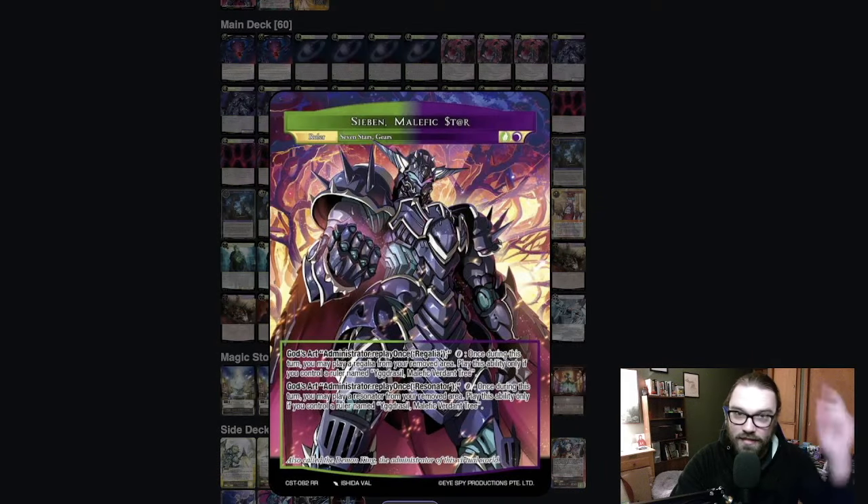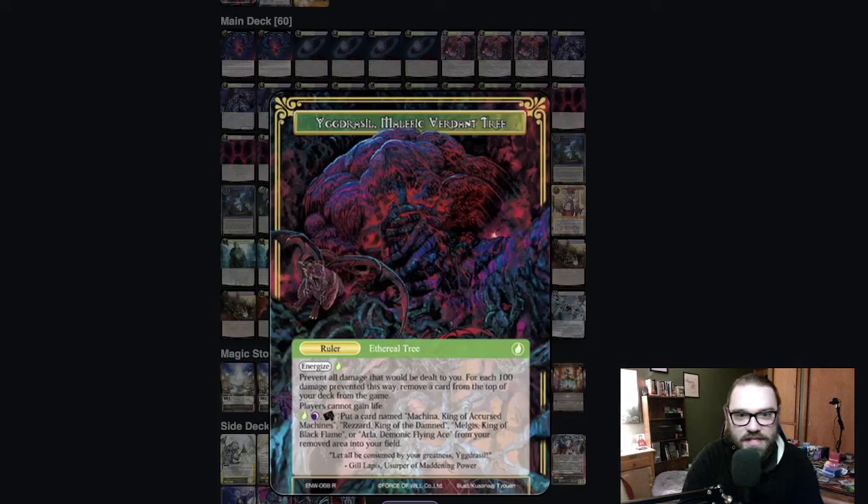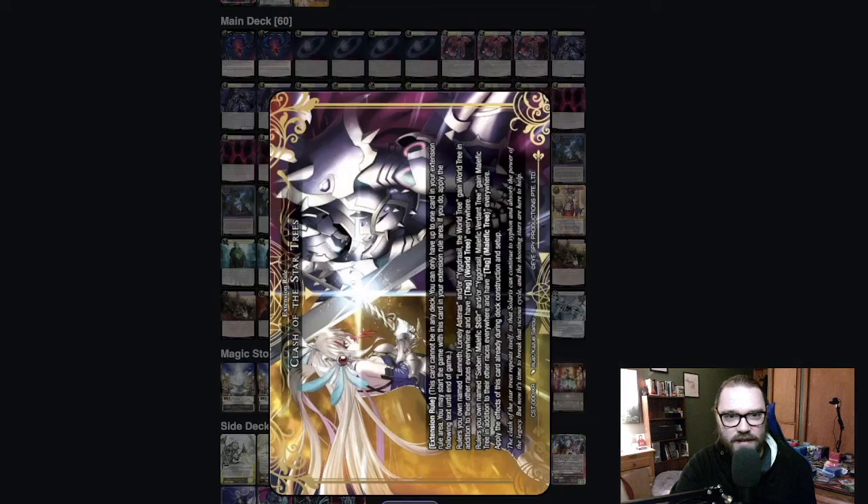Class is in session. So Zeebin, the malefic star — we were wondering when number seven would show up, and he's finally here, and he is a doozy. He is teaming up with the malefic tree, Yggdrasil, the malefic verdant tree from all the way back in Echoes from the New World, one of the very first sets in Force of Will's history. The lore is super cool around this ruler, especially because he is fighting Lenith, who is somehow in this world. We're not exactly sure, but this is the extension rule.